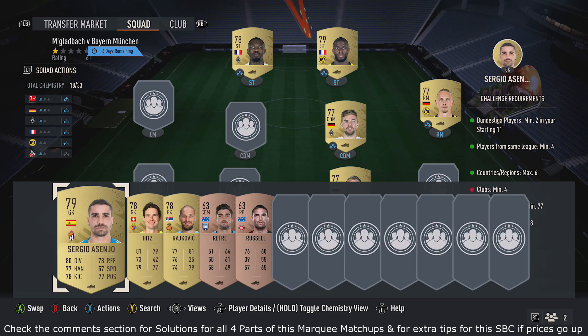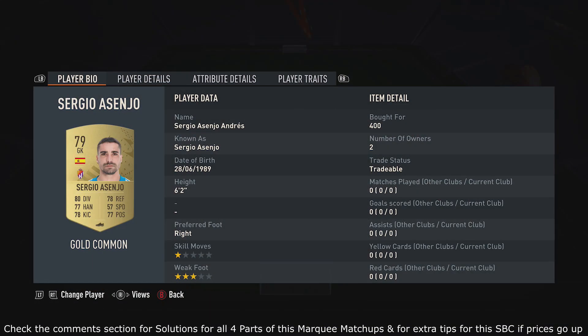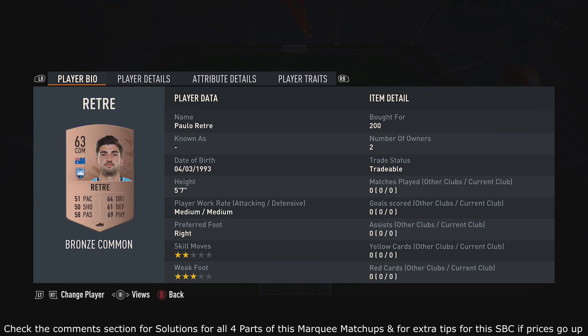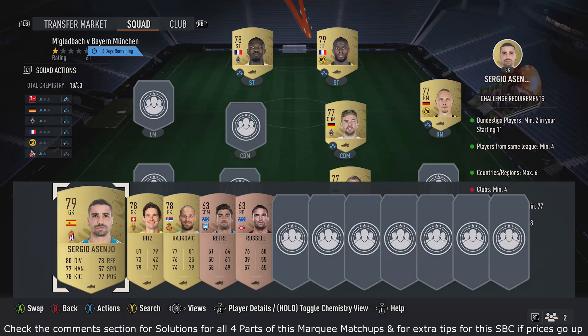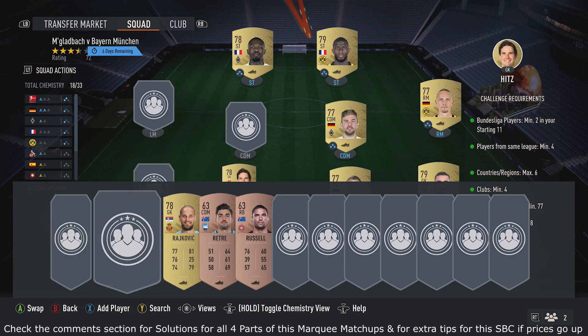Once you've done that, go and pick up five cards to hit the rating, take care of the clubs requirement, and make sure you don't go over six countries. For me, you want to pick up these cards — around 400, 400, 400, 200, and 200 coins. They don't need to be these exact players, just pick up cards with a similar rating.